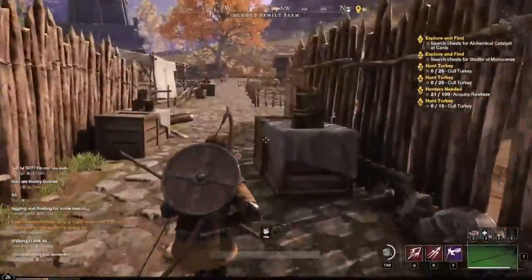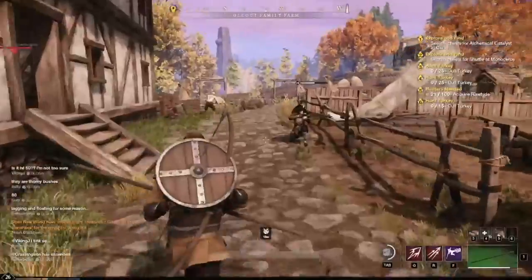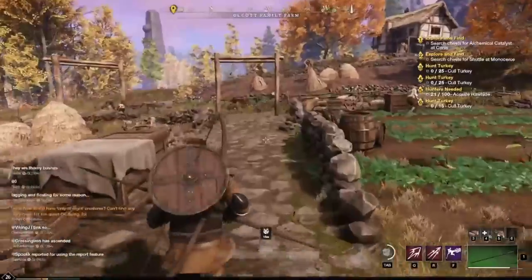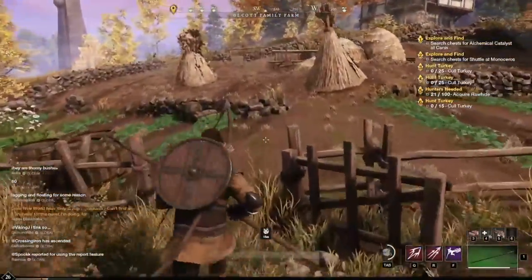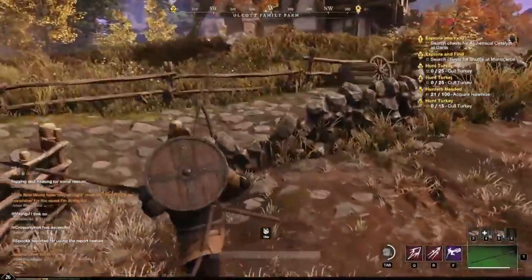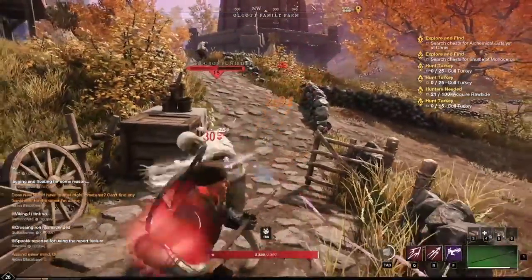There's actually a second one in this area, so I'm going to run over there. While we're doing that, I'll talk about these crates in general — they take one hour to respawn. You can't just camp one. It's a full hour. But it's useful because your recall ability also has an hour reuse time, so you can use that to gauge when the crates are back up.